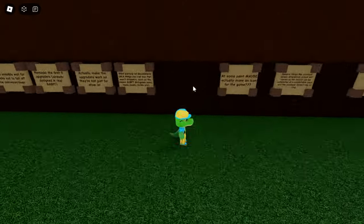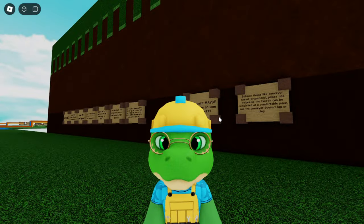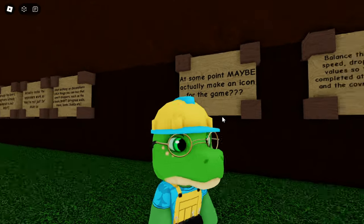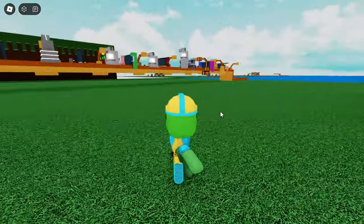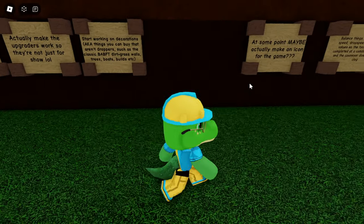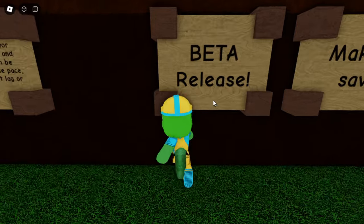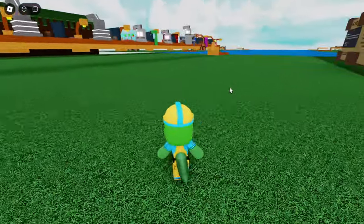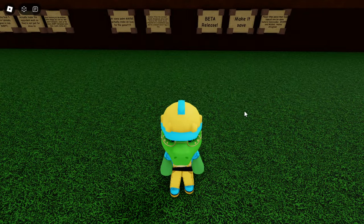Also on the to-do list: start working on decorations, make an icon for the game. The game right now has no icon, but some viewers in the stream said they wanted to make one, so I'm waiting to see if they make something cool. If not, I might make something myself — maybe like a big dropper dropping a block of wood on the river. Then balancing — I need to balance all the prices and everything. After that I think we will be ready for beta release. Then I need to make a save system.